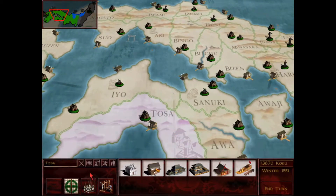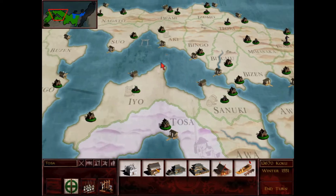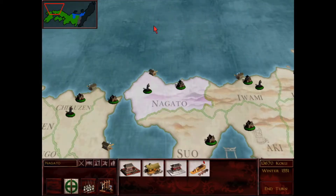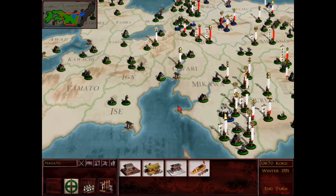Down here I just have a regular palace being built to give plus one morale to my Nodachi swordsman. And in Nagato I've finally put in for the famous armory to give plus two to the armor of my archers that I'll be producing here. I've put my normal queue in for all my units.